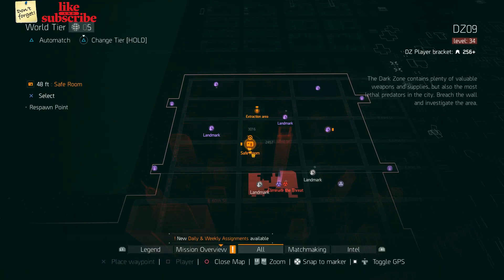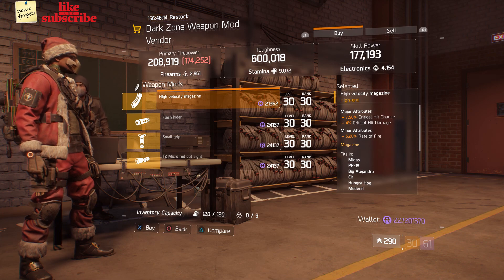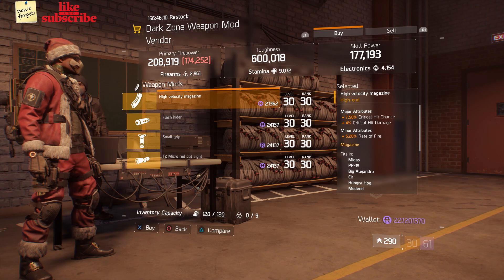For our next gear items, you want to head over to DZ9 Safe Room. Here the Dark Zone Weapon Mod Vendor has a High Velocity Magazine with 7.50% Critical Chance, 4% Critical Damage, and 5.20% Rate of Fire.